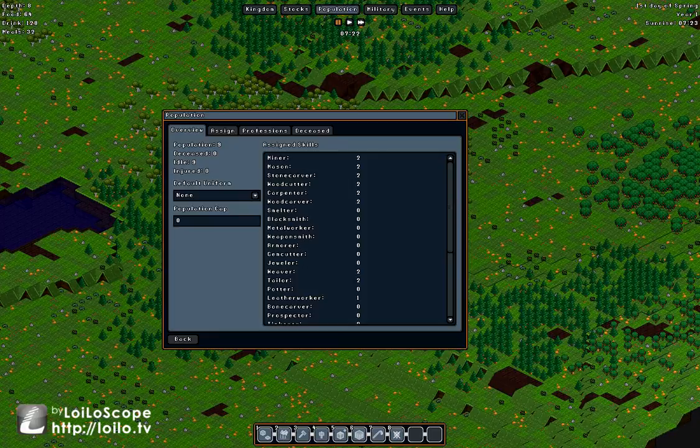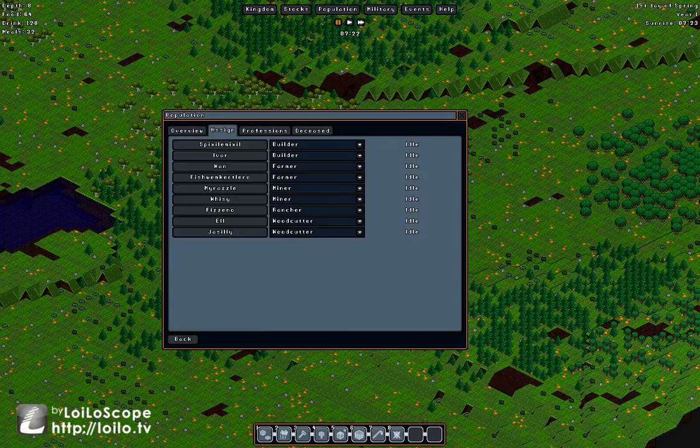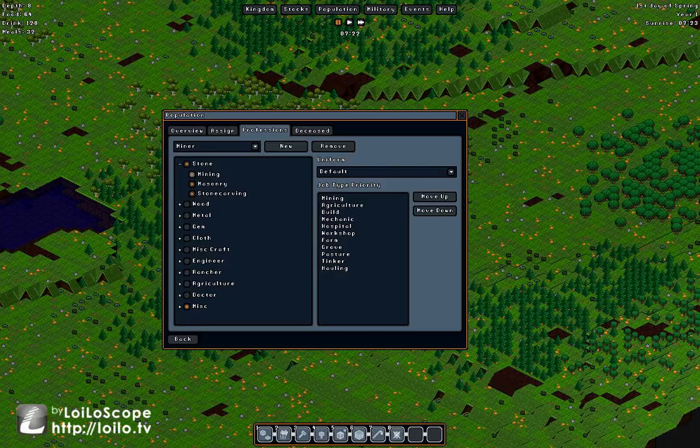Moving to population — this gives a general overview showing all jobs: miner, mason, stone carver, woodcutter. The game assigns default jobs — builder, farmer, miner, rancher, woodcutter — which are okay if you don't know what you're doing. I prefer to customize. In the beginning, miners will mostly do mining, masonry, stone carving, and hauling; they won't do construction unless you give them permission.